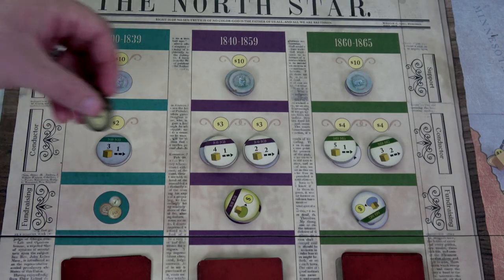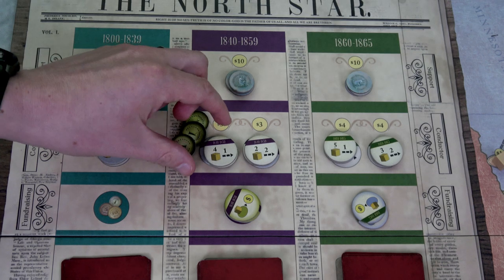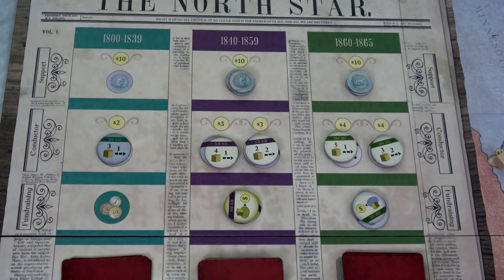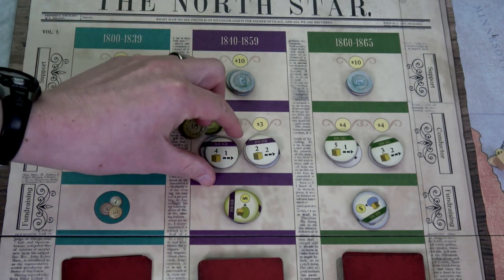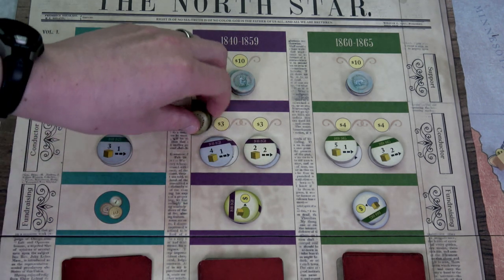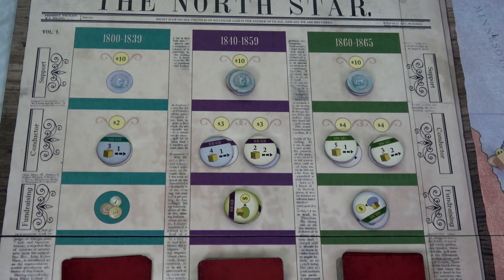Planning phase: the conductor spends three bucks to buy the four-for-one token and grabs a fundraising token. Our preacher has seven bucks but will use six to buy one conductor and one fundraising token. He'll get two bucks during the action phase anyway, so it's a good idea. Moving into the action phase, our conductor gains one dollar and the preacher gains two dollars.